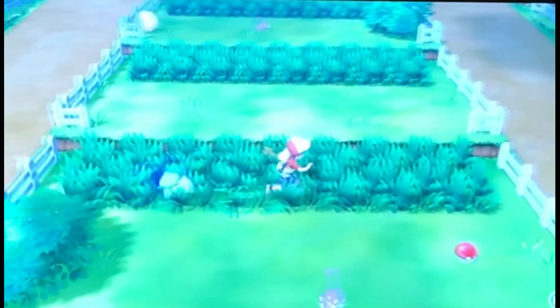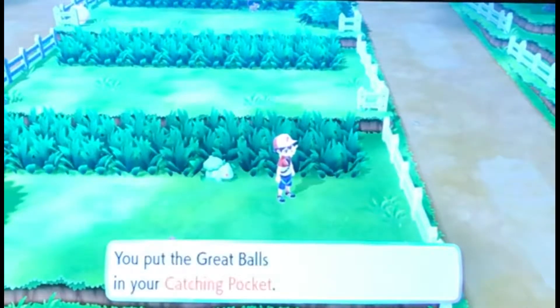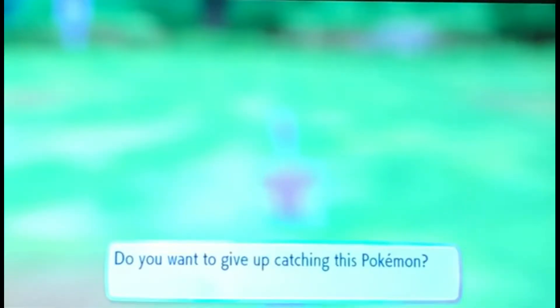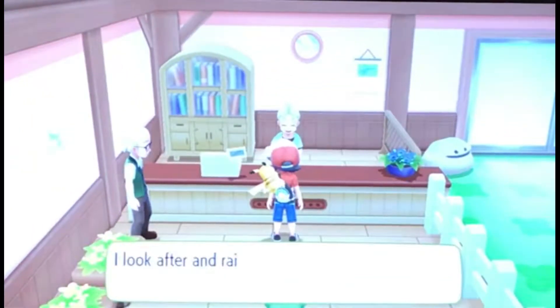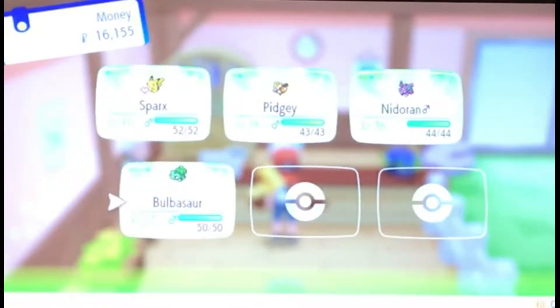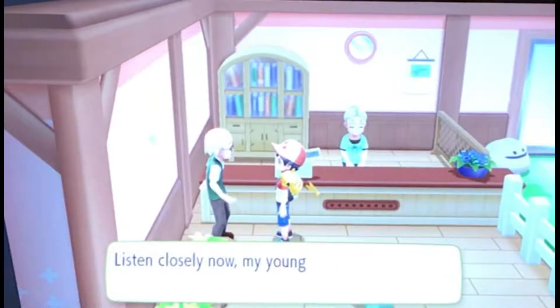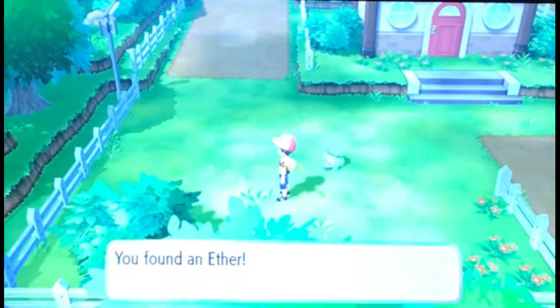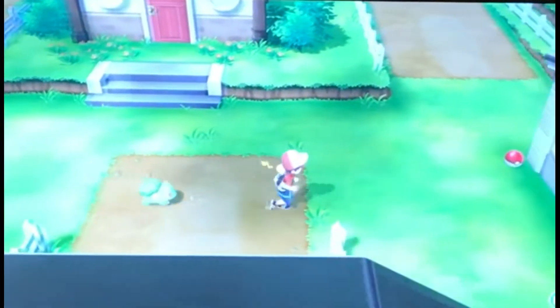We pass up a wild Rattata and pick up three Great Balls from an item on the ground. We find a Daycare building and check if we can drop off a Pokemon — but it has to be from our active party. We'll come back later. Viewers can comment which Pokemon to put in the daycare. We also find an Ether and three Nanab Berries in the area.